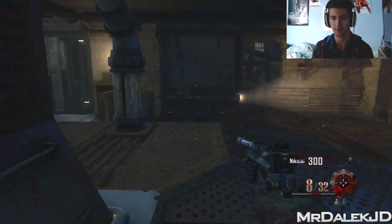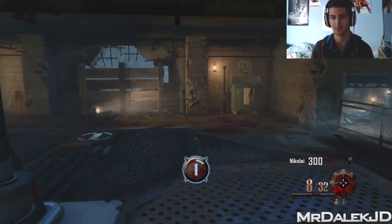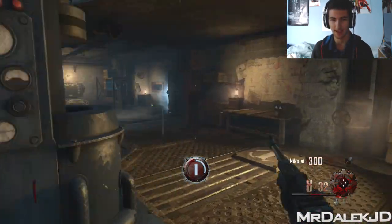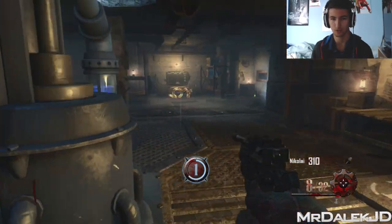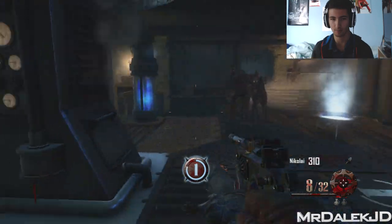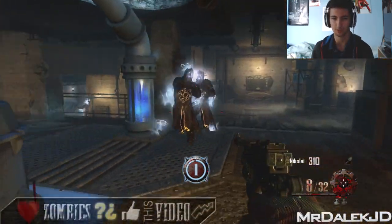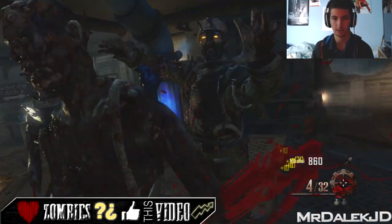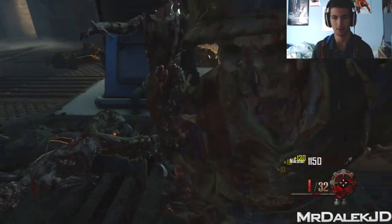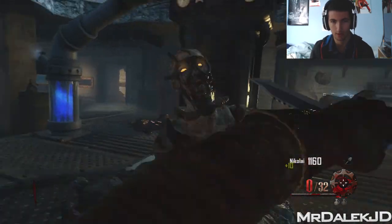So we're going to play some Origins and just try and do as much as possible, try and get a lot of staffs done. I'm going to go for the ice staff because that was my favourite — we've just done generator 1. I'm going to get a few kills now and we don't want to get down, that's a good point as well.